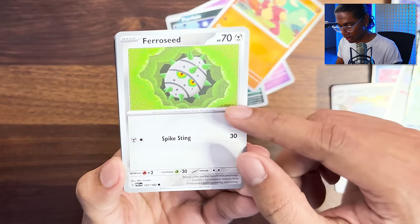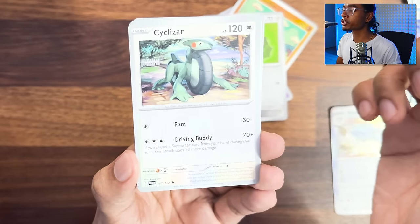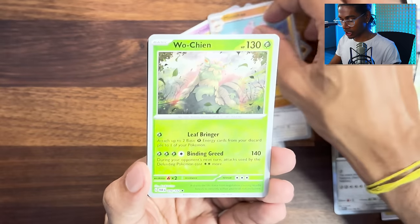Mianfu, Ferroseed - how have I not gotten this? Where even is it? Cyclist. I swear I recognize this background like some street I just walked by. Professor Turo scenario - damn, we got the Turo. That means good luck is among us.